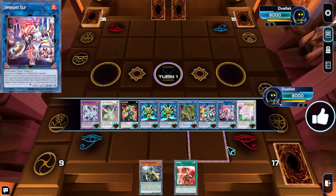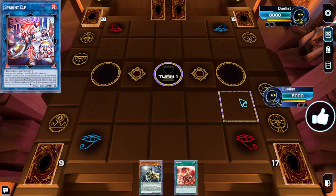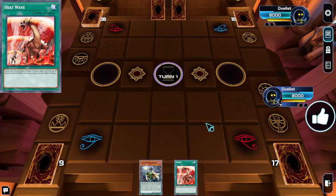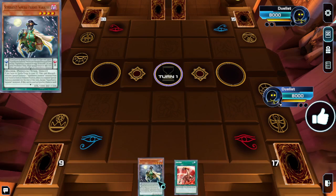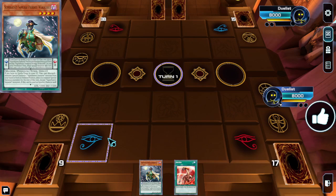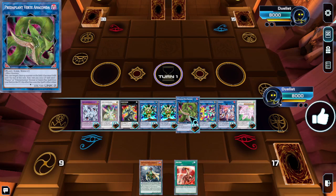Ending with our Dragon Master Magia — this is a little bit expensive to do realistically, but it is technically splashable and generically accessible. The main thing to look out for is that whatever you're pairing this with shouldn't lock you out of summoning Verte or Dragon Master Magia.